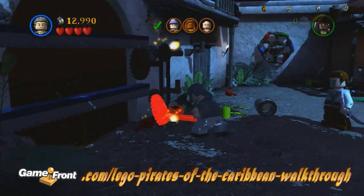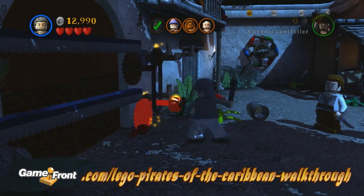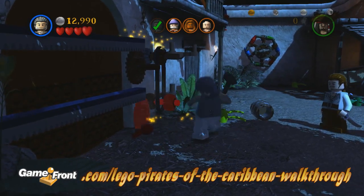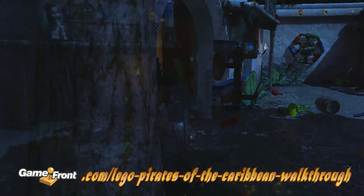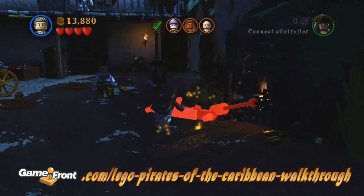Once you've recruited Mr. Gibbs, you can use his hammer ability to pound open the gate back to the Tortuga main square. Once you're there, use Mr. Gibbs once again to hammer open a door to the forge.